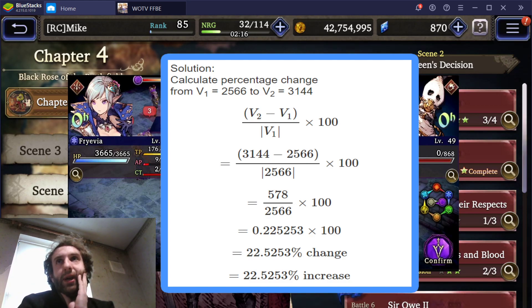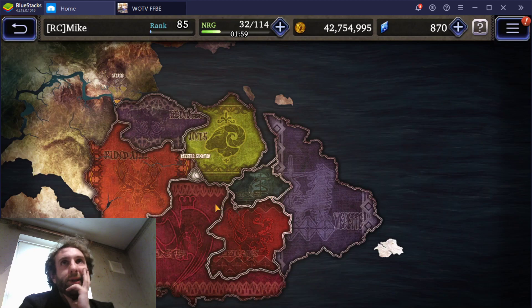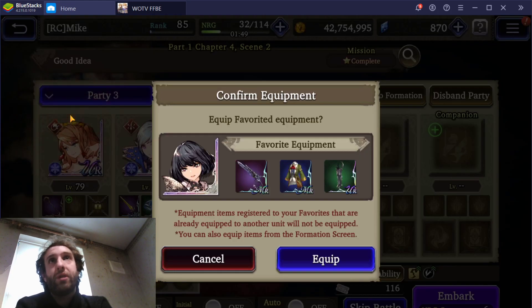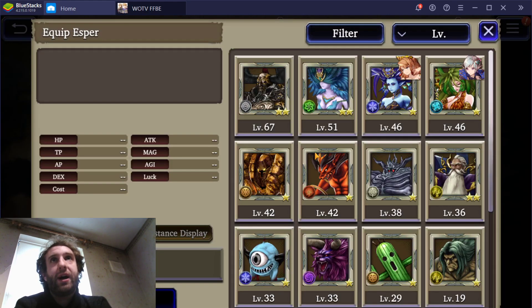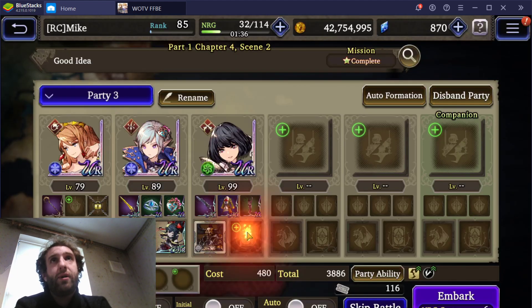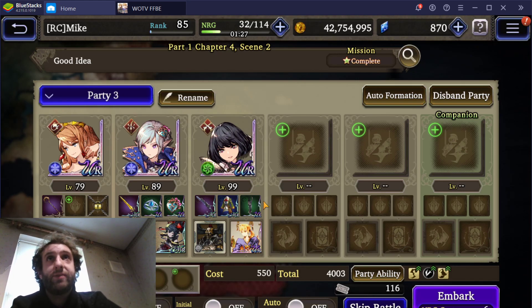Let's look at the importance of this. The meta right now is very heavy Gunner/Ranger, and it's quite nasty. We'll go back into the Good Idea mission and take in our level 99 Lucia — probably one of the biggest pains to deal with right now. She has a level 10 Resonance 67 Odin on her. She's not completely min-maxed, but it's a high-level Vision card, respectable enough. I'd say she's a little bit ahead of average at the current time of recording, but worst-case scenario, this is what you're going to come up against.